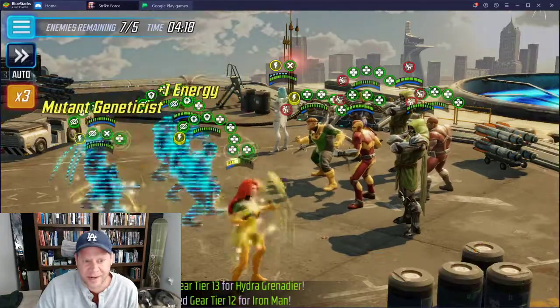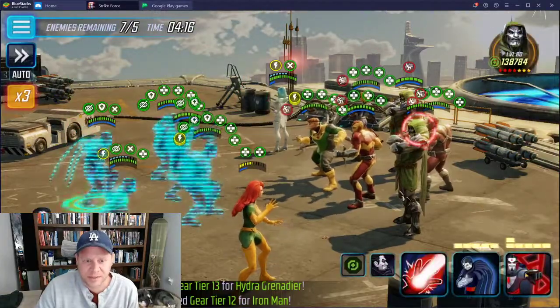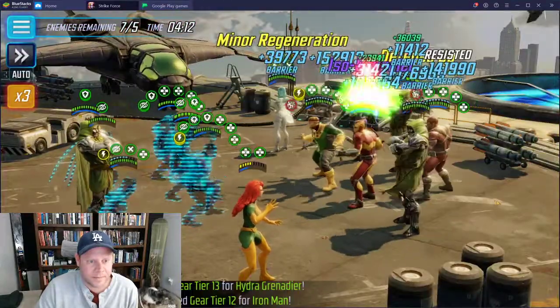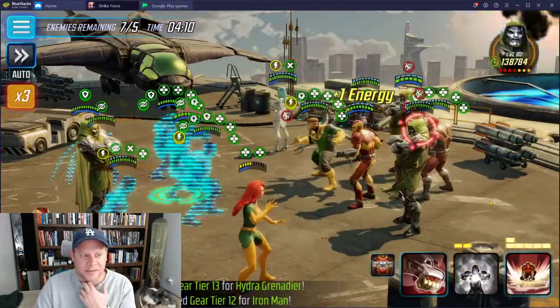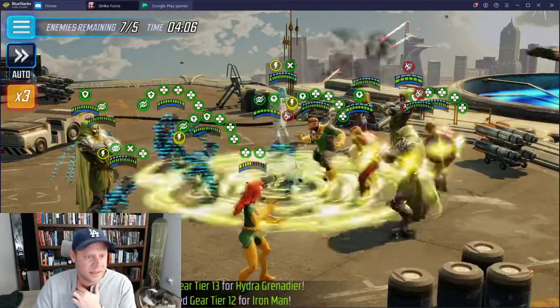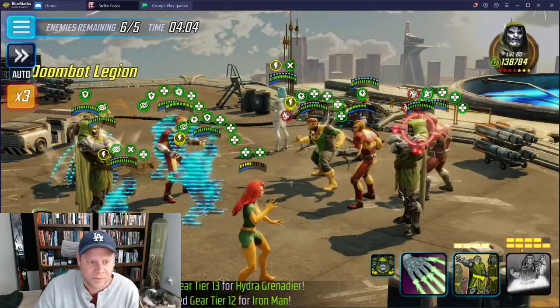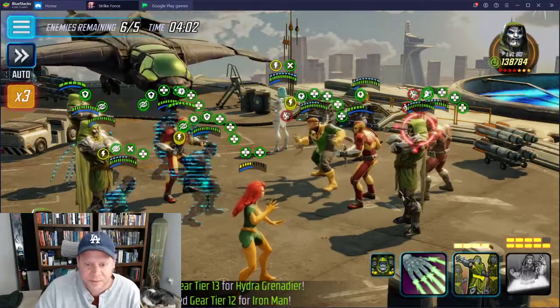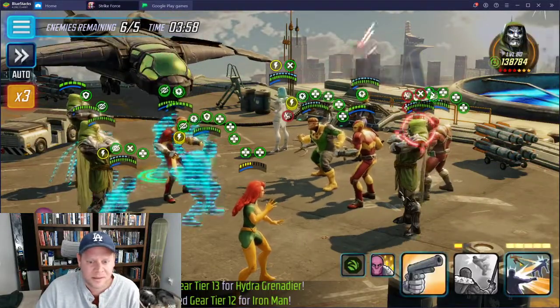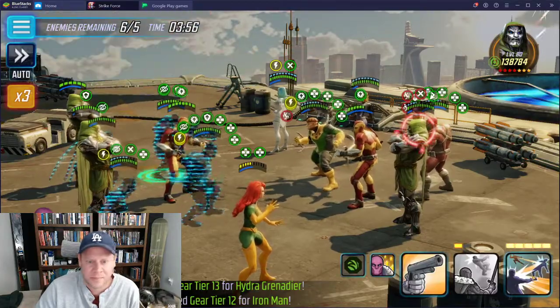I think that's an advantage - if your Emma goes first you're stuck with slows. Now I'll clone their Doom. The bad part is now my Phoenix and Doom are the only ones not in stealth, so I wonder if it's better not to do that. I'm just going to use a basic.